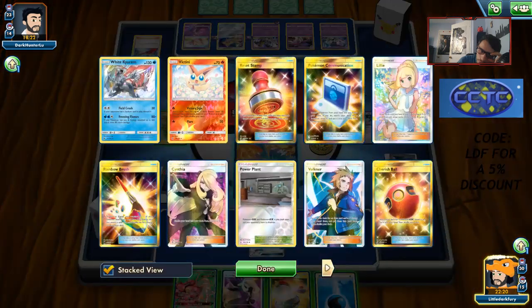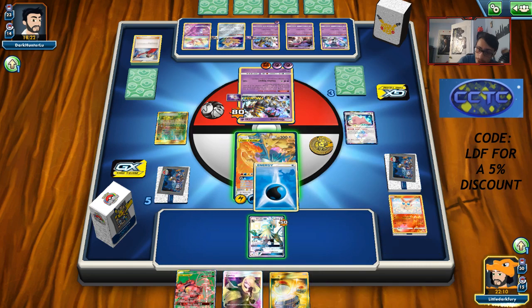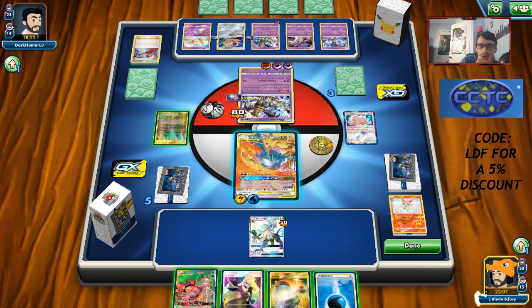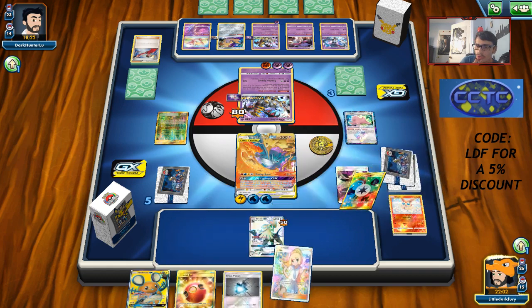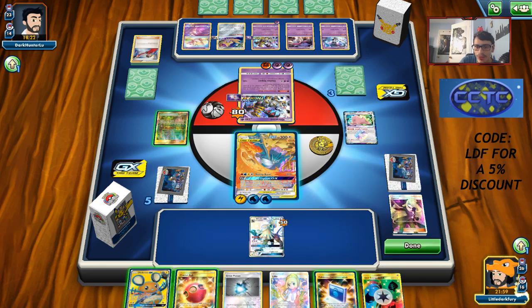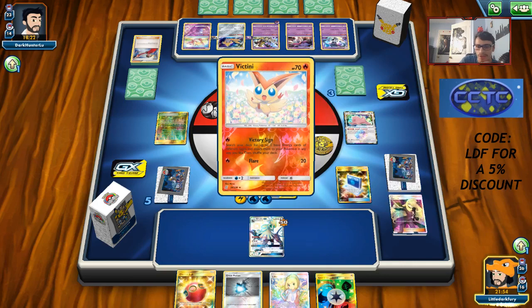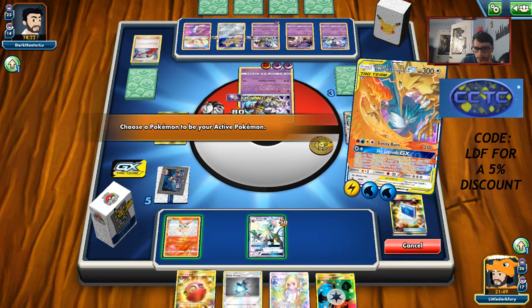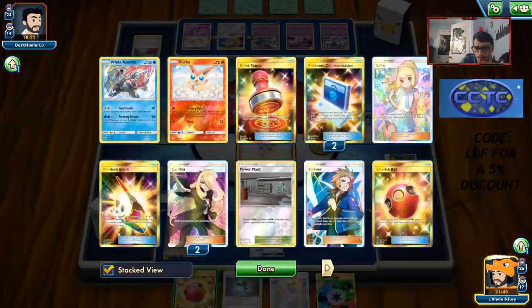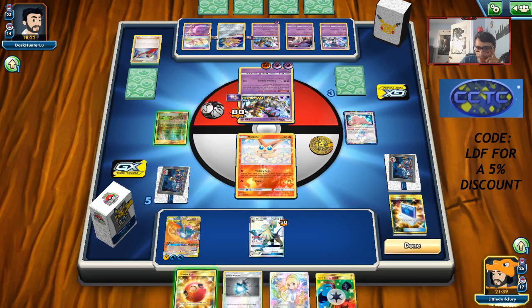We drew a good top deck — might have to go for another Victini play here. We need a Custom Catcher. We'll have to retreat and sponge a hit with something. We'll Cynthia. Chat asks if anyone's ever been toxic in comments — sometimes, but I usually just ignore it. Whatever someone says stupid in the comments, it's irrelevant. We could have done Sky Legends but we didn't get the double Custom Catcher — might have to do it next turn.